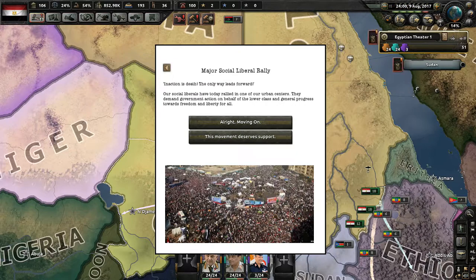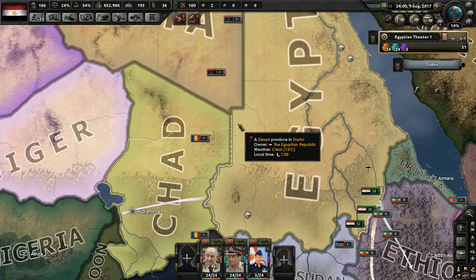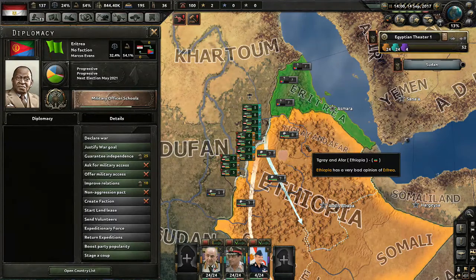There's a major social liberal rally event: 'Action is death, the only way leads forward.' Our social liberals have rallied in one of our urban centers, demanding government action on behalf of the lower classes and general progress toward freedom and liberty for all. Yeah, no — you're not getting my support. You can take the three percent popularity and shove off.